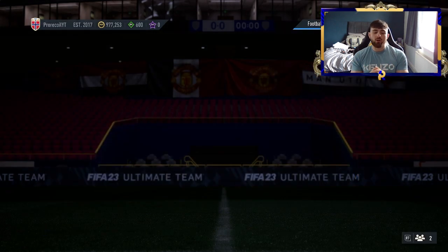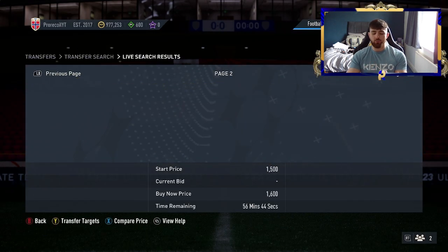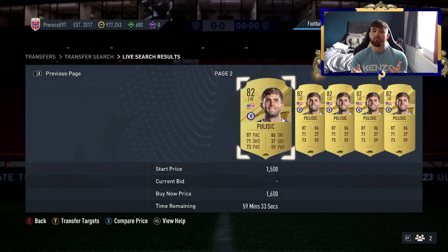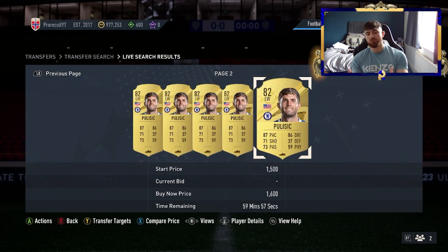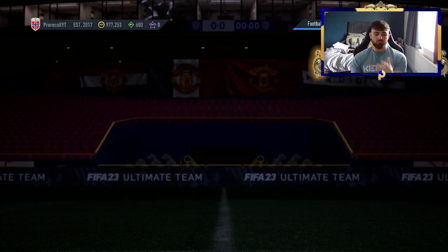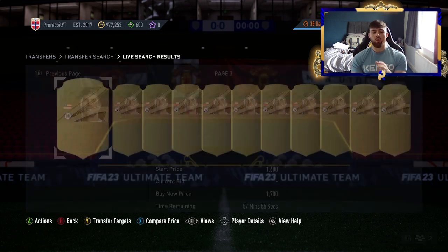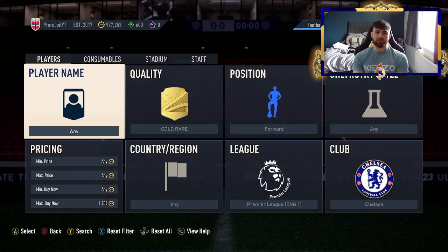First filter: forward, gold, rare, Premier League, Chelsea. It's a really easy one — you've got Pulisic, Joao Felix, and Ziyech. No one else really on this filter, with 83s and 84s. Felix is a little harder to snipe right now being more expensive and more usable in SBCs.